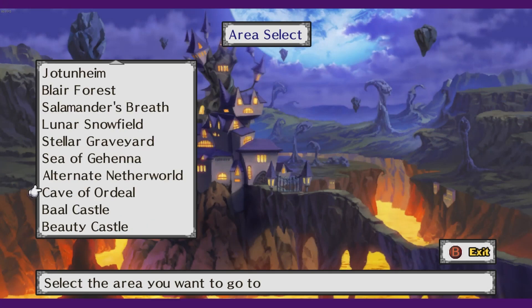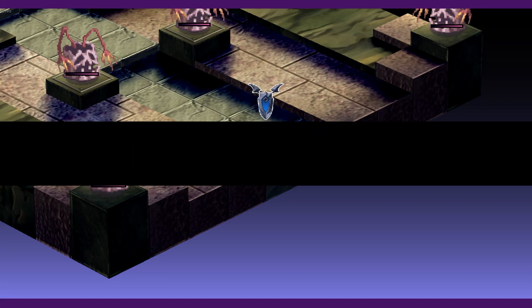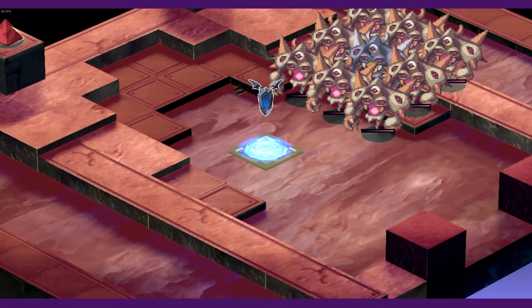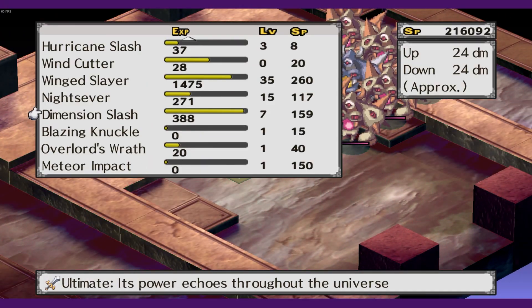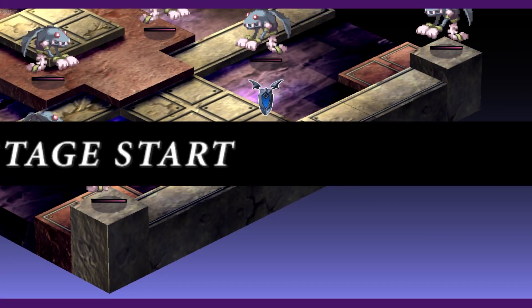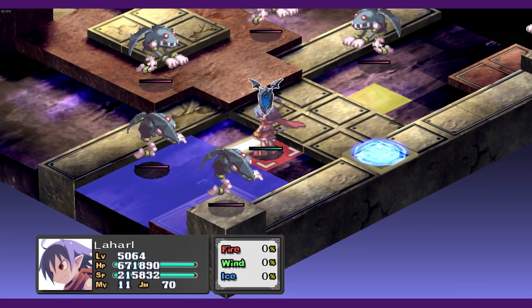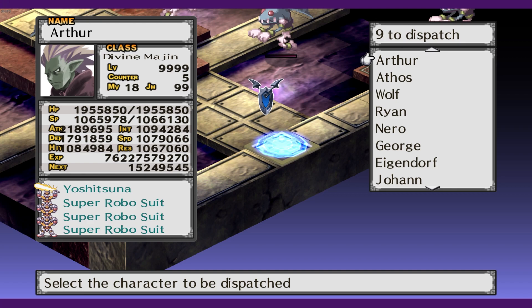Cave of Ordeals is unlocked through a dark assembly bill available at assembly rank 6. It has 5 maps, but the 3rd is the real gem. Upon revisiting, it has 9 enemies in a 3x3 formation standing on EXP 100% plus tiles, making this the second best grinding spot in the whole game. The only annoying thing is that these enemies have extremely high defense and resistance, so you have to be pretty strong to take them out in one turn. Make sure you're leveled up enough and using a sword with the Wing Slayer ability, which attacks in a 3x3 formation to defeat all enemies in one fell swoop.